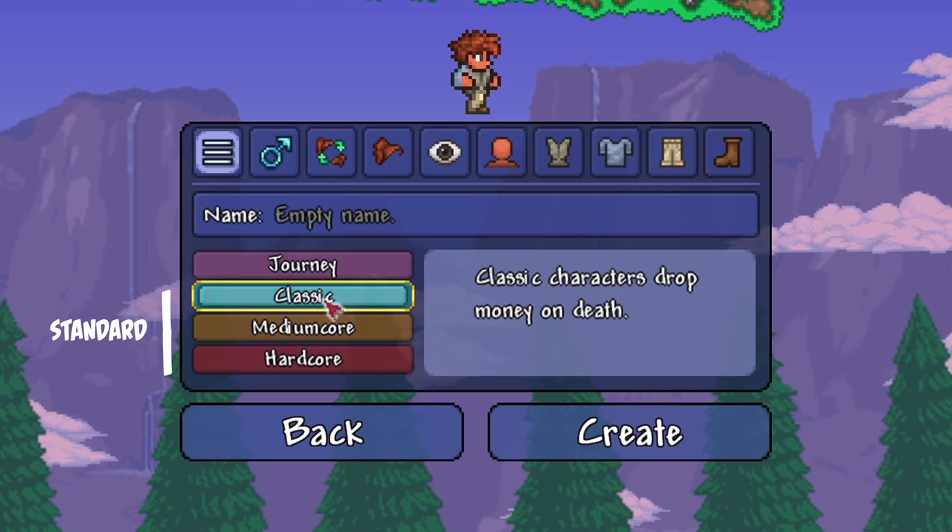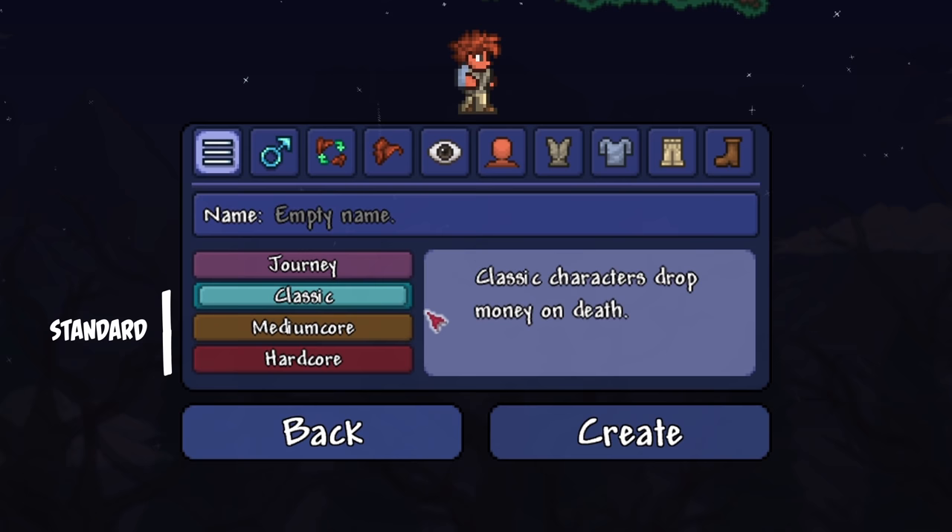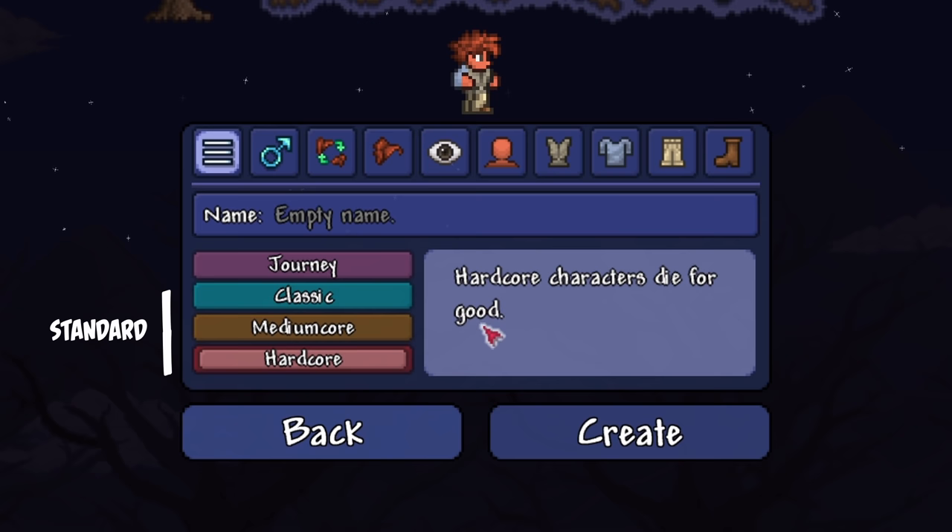The standard setting means that when you die, you lose some money and none of your items. Medium core means you lose money and your items. Hard core just means your character gets deleted when you die. So please, for beginners, just pick soft core.